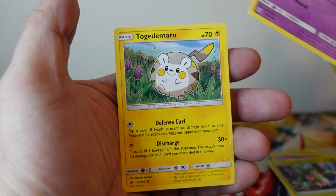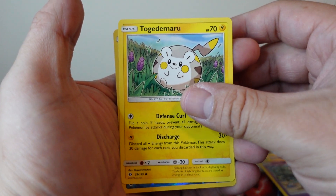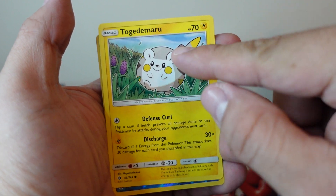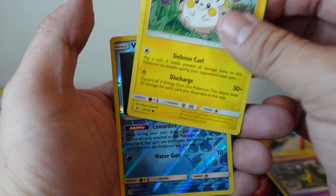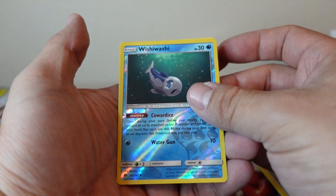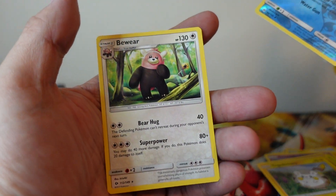Let me know in the comments below if you think I'm crazy. Togedemaru. Like, look at that — it just looks like a ball with a little rocket taking off. Reverse holo Wishiwashi, which is an uncommon, and the rare card is a non-holo Bewear.